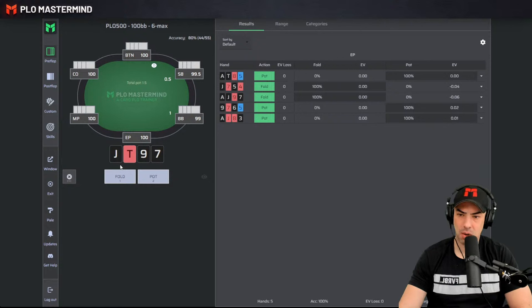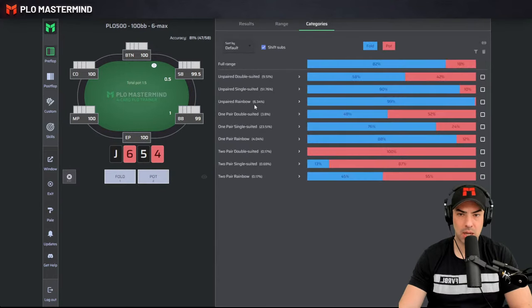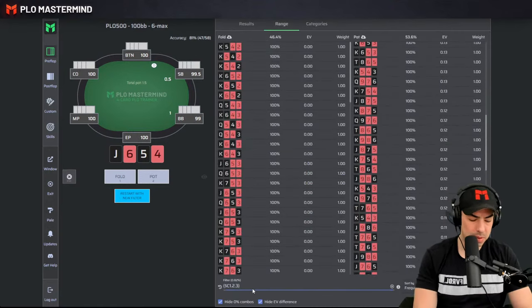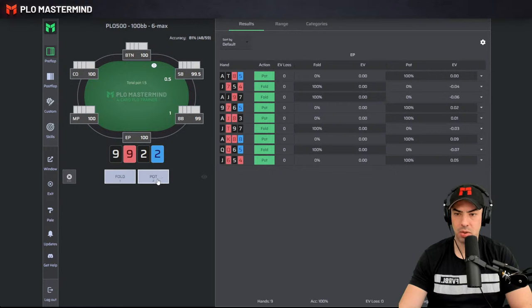Jack-10-9-7 — obviously the connectivity does well, also multi-way. But triple suited hands are just not very likely to open raise. Ace-King blockers are opening under the gun. Queen-Queen-6-5 apparently not good enough. Jack-6-5-4 — a lot of these 6-5-4 Broadway combos are actually open raising. If we go to categories for unpaired double connected, three low with a Broadway, only 37% of those hands are open raising. With a Jack, raise about 57% — connectivity matters a great deal. 9-9-2-2 is also an open. Two pair single suited disconnected only raises 20%.